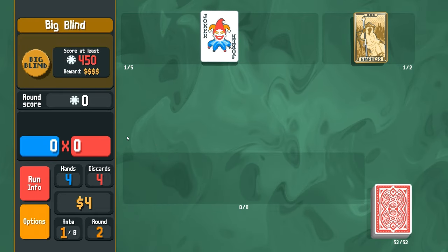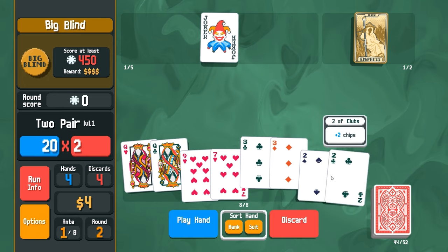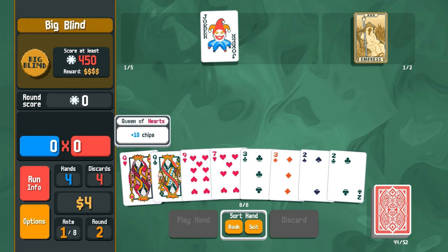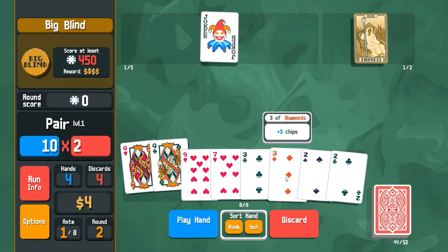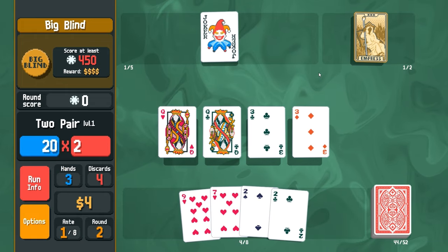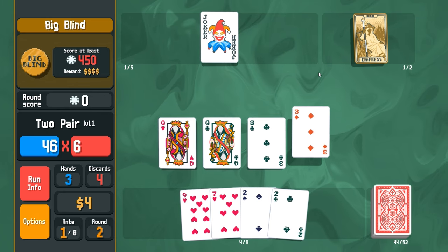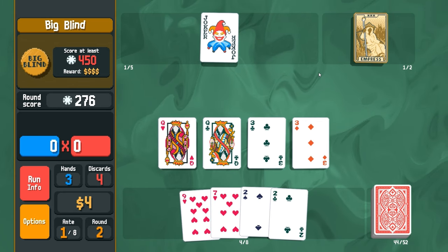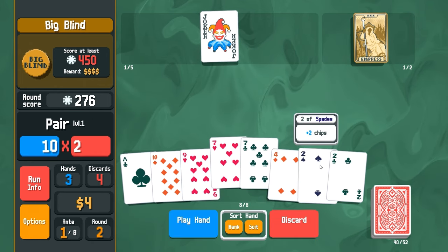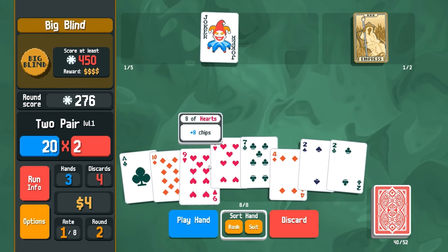Now we do the big blind which is 450. We do have three of a kind here - oh but we can't play three of a kind. I think that's fine if we just play that hand - we get the multiplier from the joker, plus four plus four. Yeah, we're already halfway there, awesome. I do have two pair again but that's not gonna be a whole lot.